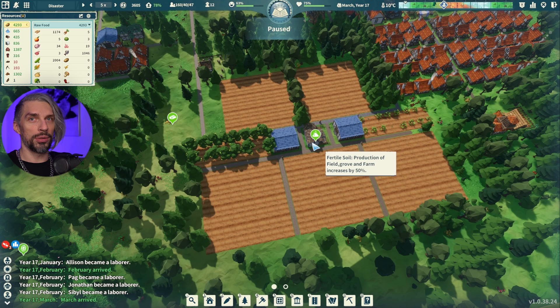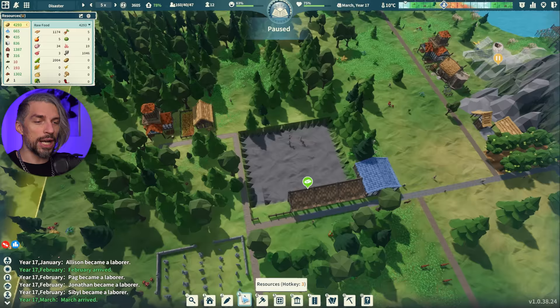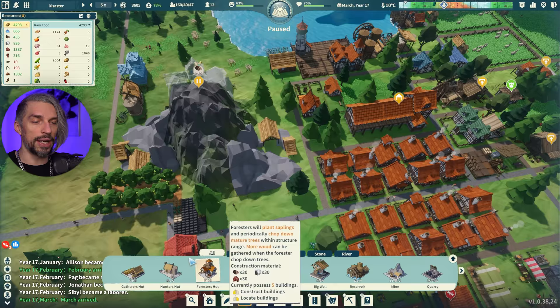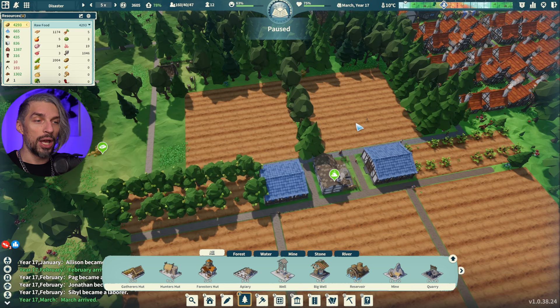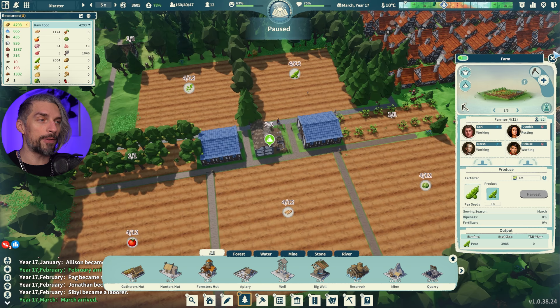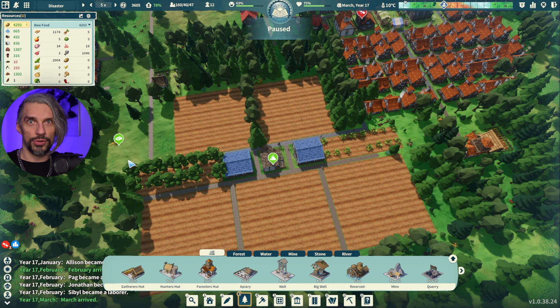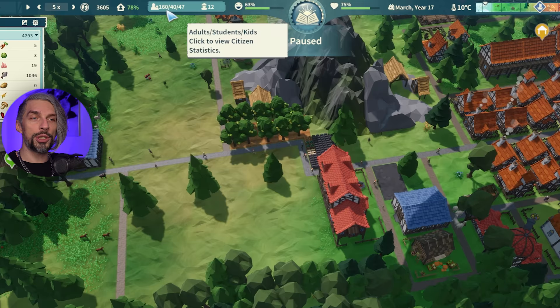As your population grows, you will need way more food, and people without food will die faster than without coffee or something. There are different sources you can get food from — you can see them all in the Agriculture menu, and some in the Resource menu where you get the Gatherer's Hut and Hunter's Hut. You should differentiate between different buildings because disasters can prevent you from gathering farm food and that might end you pretty fast.